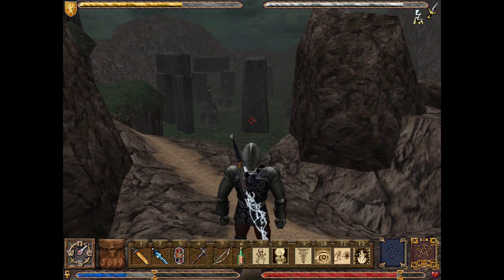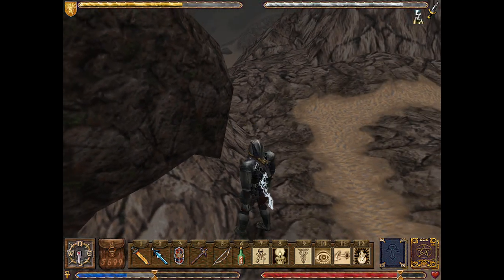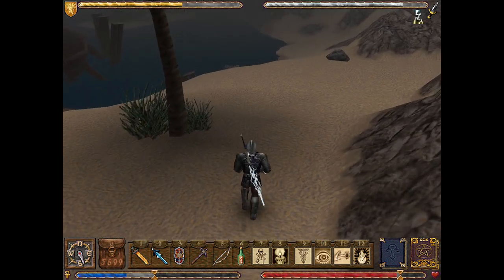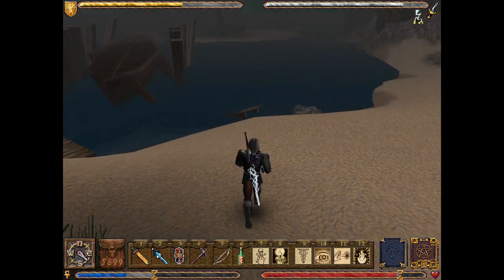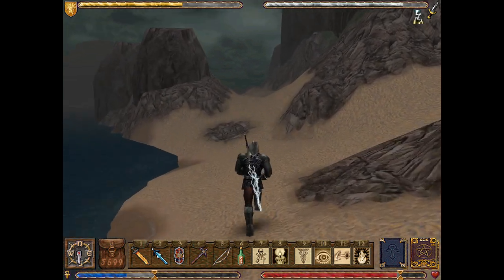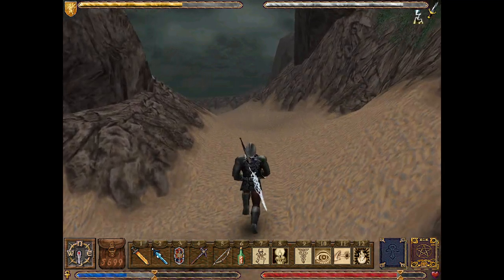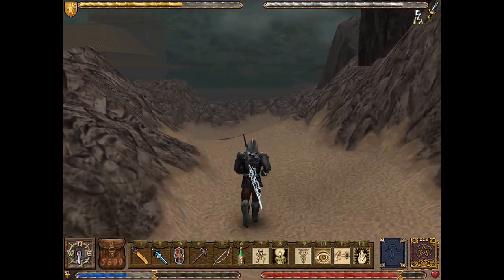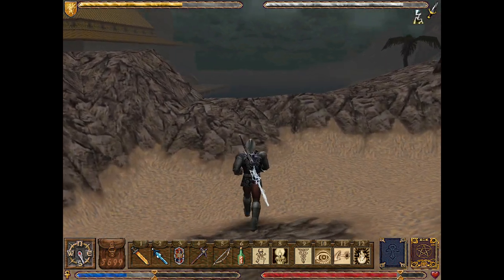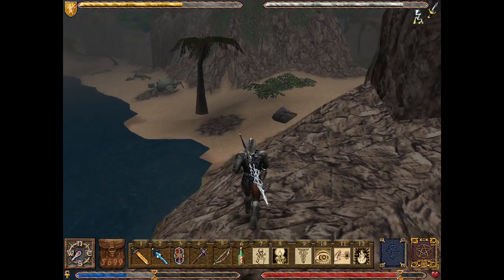Over here is a stone circle and the lighthouse. I don't think we have the gem for that one, let alone back in Britain. So let us ignore that for now and make our way back to Trinsic, which is just over here. We can go to Lucerno and tell him about the Chalice — because although it's not actually the Chalice of Honour right now, it will be!